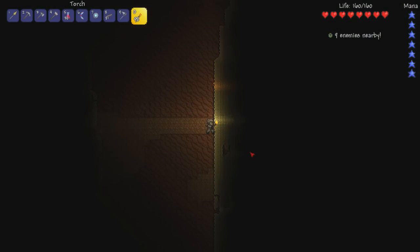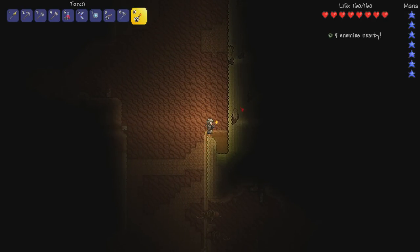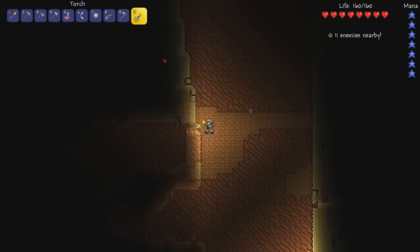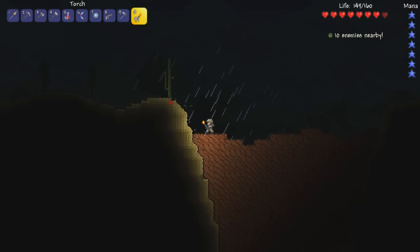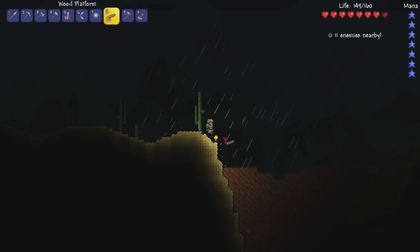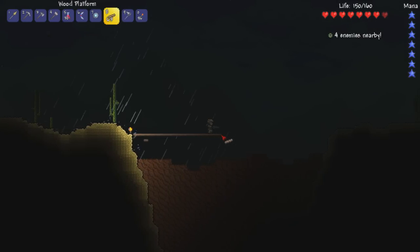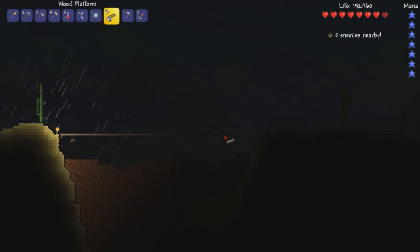This is an underground desert, and coming down here is a bad idea because horrifying abominations live down here that I probably don't want to fight. Let's just not do that yet. Let's go up and around. What would have been really smart is to act like a wise adult and create a platform that spans this chasm, so the next time I come back I don't have to necessarily jump in there.